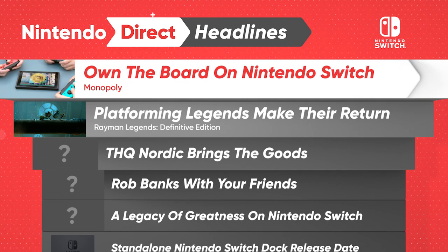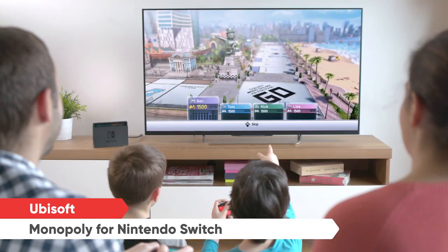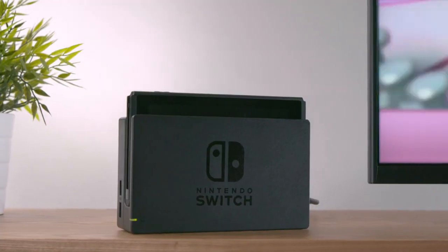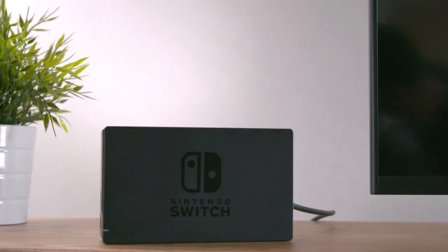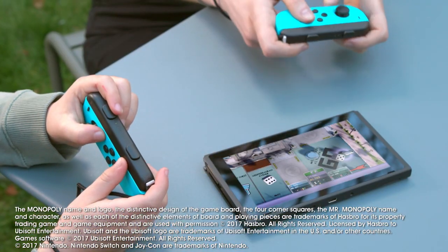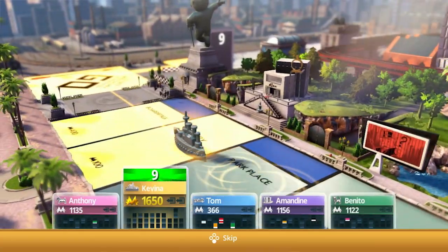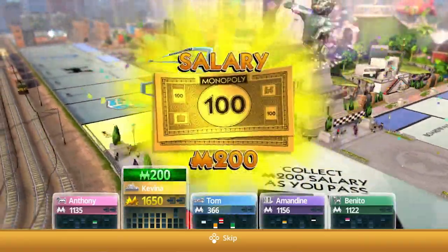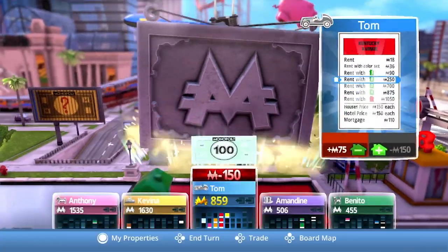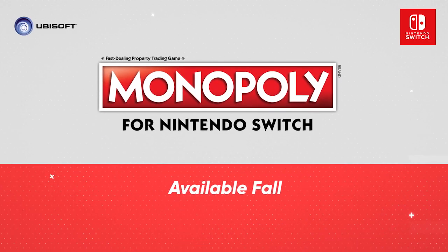One of the most famous board games ever is coming to Nintendo Switch. Now up to six players can enjoy Monopoly in a whole new way and bring the board game to life anywhere, at any time. With HD Rumble, it even feels like the dice are rolling in your hand. There are exclusive tokens to earn, new boards to discover, and new rules that will change your strategy. Be ready for more additional content, new twists, and interactions as you take over the whole board when the game launches this fall.